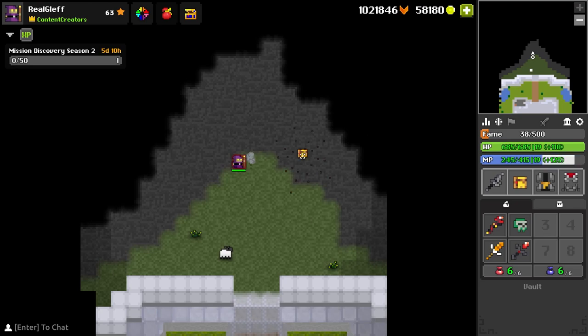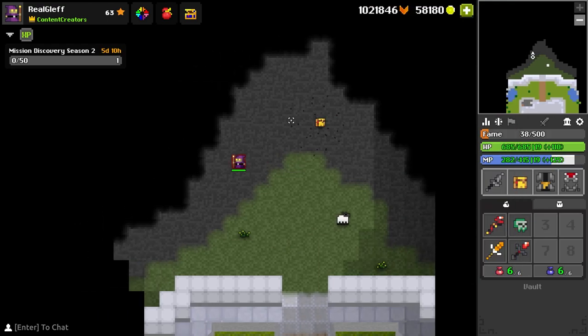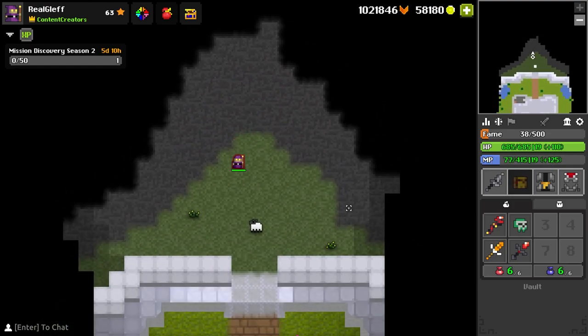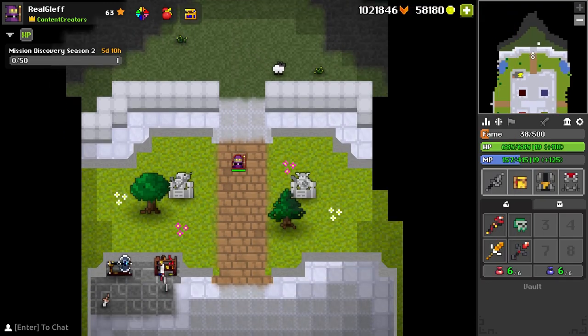And the brain cube stays on the target. It produces three explosions at the aim point — the first heals the player and allies, with subsequent bursts dealing decreasing damage over a wider area. I think that's pretty interesting — it's like a stationary target that first heals and then does damage. And that's the first skull like that that we've had in the game.